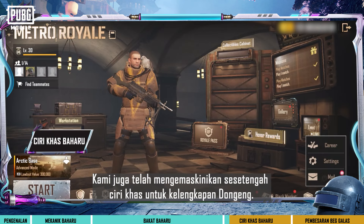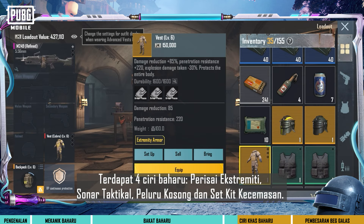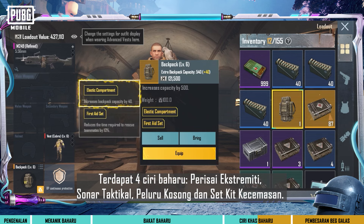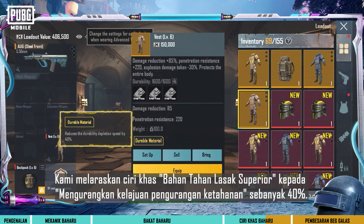We've also updated some special traits for fabled equipment. There are four new traits: extremity armor, tactical sonar, hollow bullet, and first aid set. We've also adjusted the special trait superior durable material to reduce the durability depletion speed by 40%.